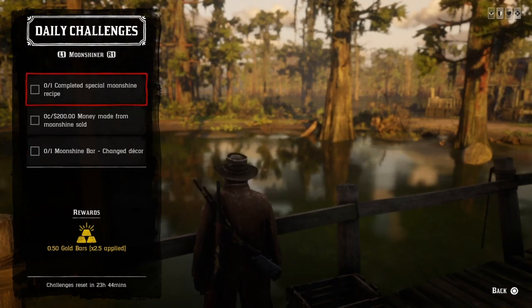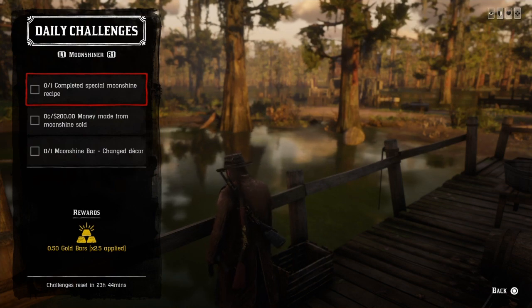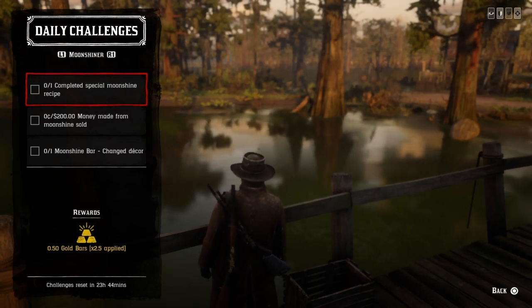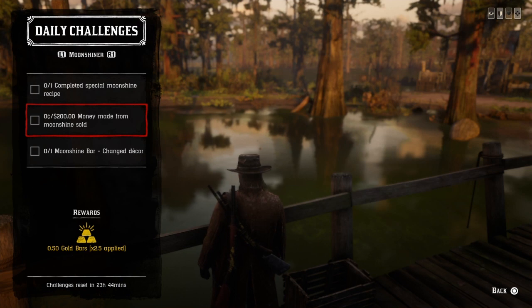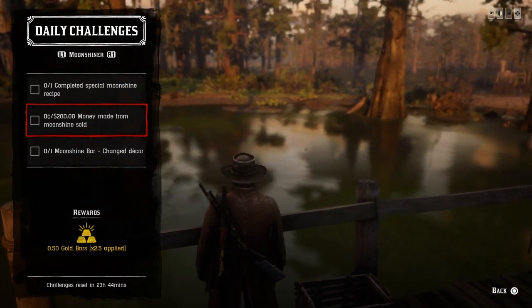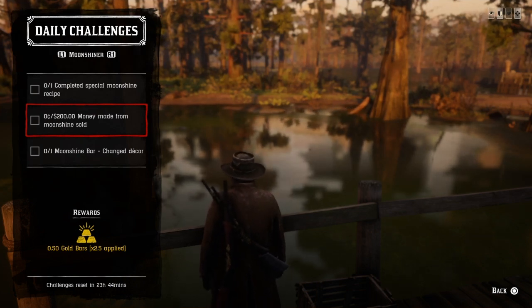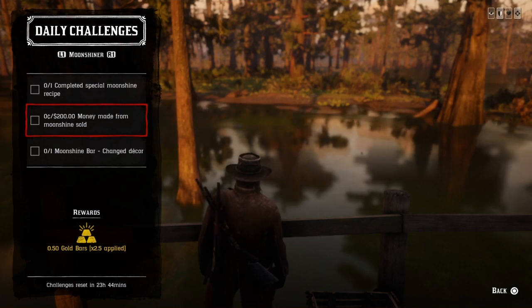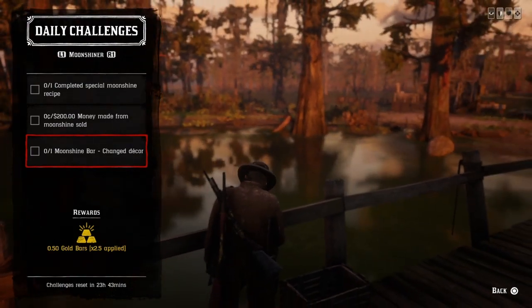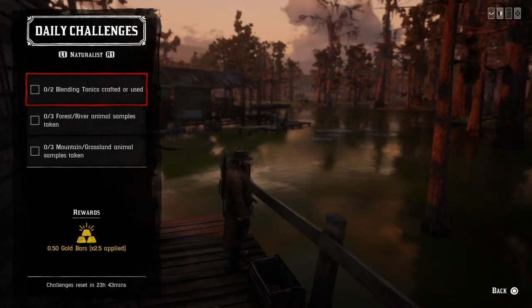For moonshine, we got 1 complete special moonshine recipe — just go downstairs and create a three-star batch of moonshine. The three-star batch consists of collectibles, and once Maggie's finished that batch, that challenge will be completed. For 200 dollars money made from moonshine sold, when your special is done go ahead and deliver it — be careful around corners, curves, bridges, over the railroads, and revenue agents. For 1 moonshine bar decor change, go up to Maggie, then go to the moonshine store and change your decor or your picture, and that challenge will be completed.